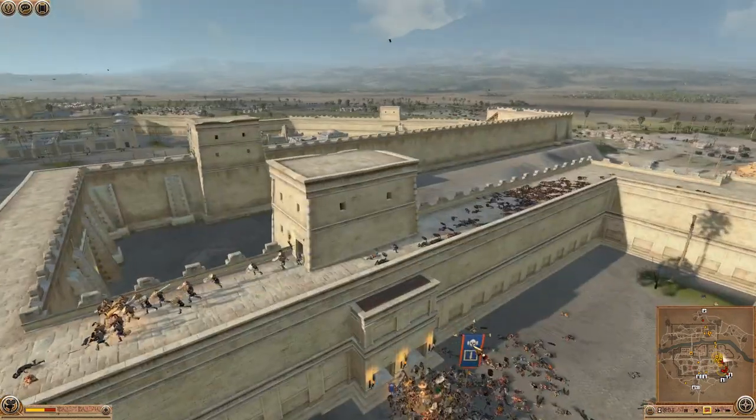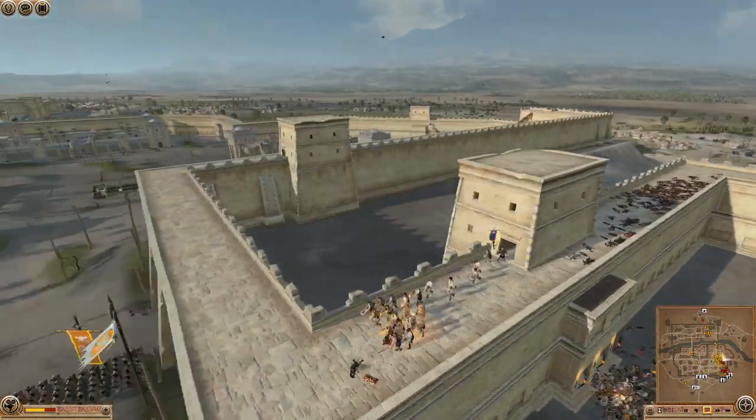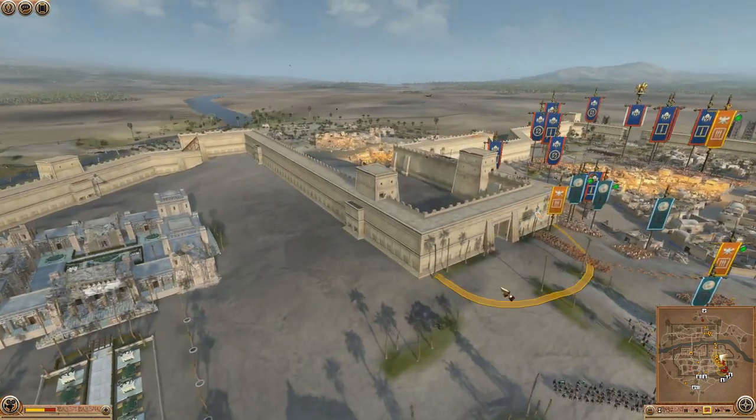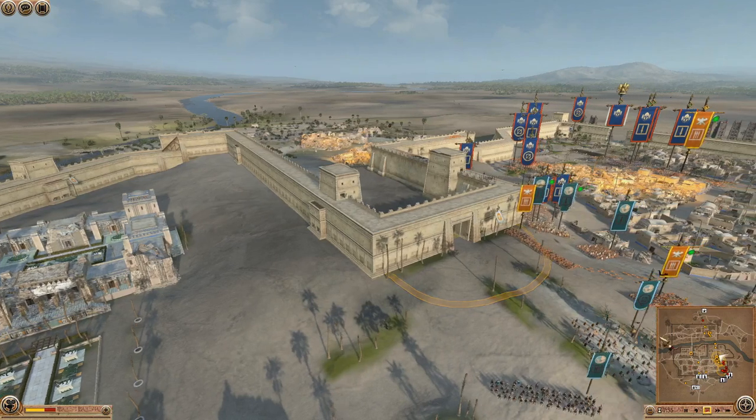There is another unit coming up onto the wall — some Amazonian Legionnaires. They're going to try and threaten. If they can get on the walls here, they can capture this gate and send them through, which can undo this defense.